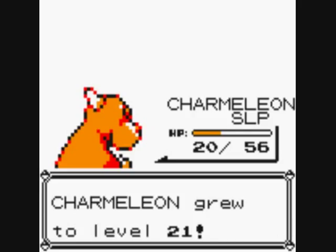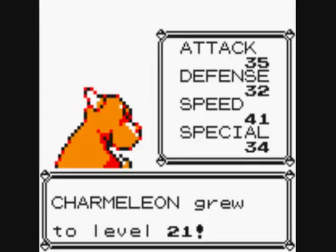Level 21 — that's good. That will enable me to catch a Ghastly, which I'll evolve into Haunter as soon as possible. Then as soon as that's done, the others will be at level 30, which means I'll have a Haunter, a Machoke, a Graveler and a Kadabra, and I'll do the trade evolution then.